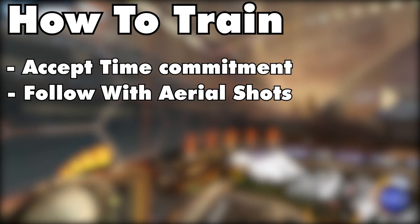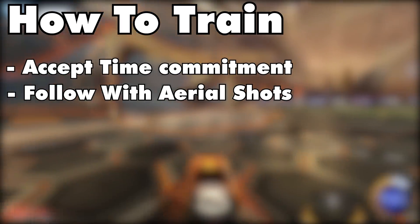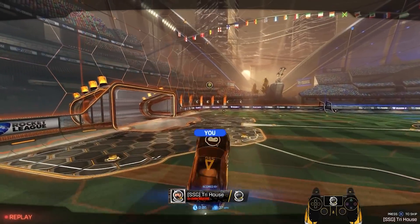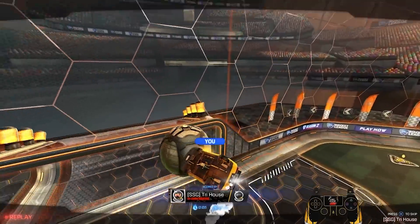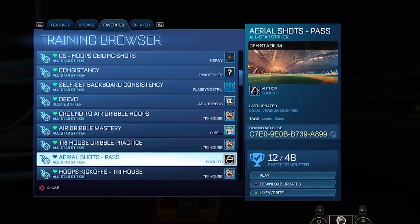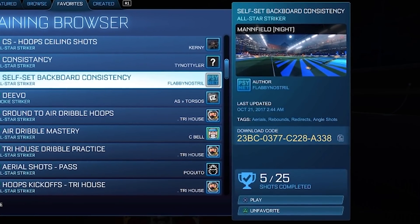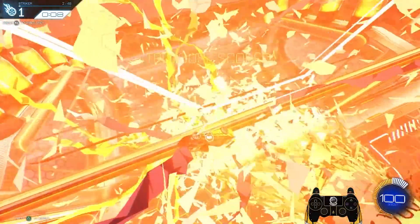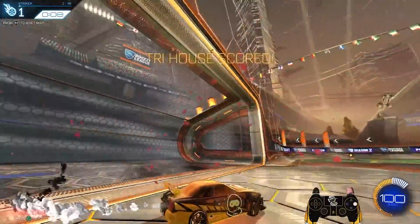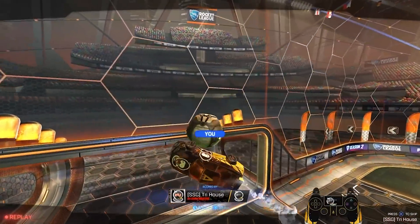Our second emphasis point: follow up with aerial shots. Learning car control does you absolutely no good if you can't actively apply it to hitting the ball into the net, because that's kind of the whole point of the game. So at the end of every single training session, load up your favorite aerial shots pack. I prefer Aerial Shots Pass by Poquito, or Self-Set Backboard Consistency for double touches, and just apply some of what you've learned to hitting the ball into the net.